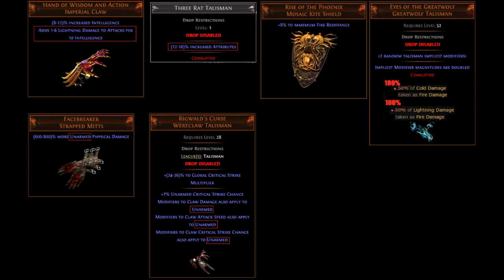Examples of overpowered Talisman League combos can be, but not limited to: Breach League Intelligence Claws in combination with Int Heavy Talismans; Facebreaker unarmed builds in combination with the unique Talisman that converts Claw statistics into unarmed; fire resist builds can reach above 95% resistances to fire; and with a unique Talisman called Eyes of the Great Wolf, you could potentially become immune to a second element.